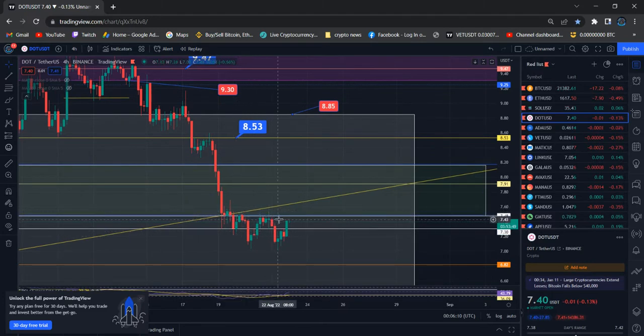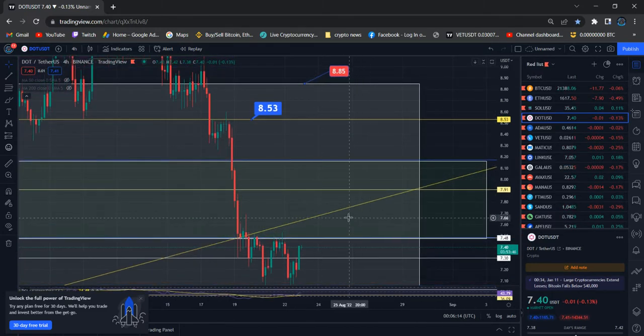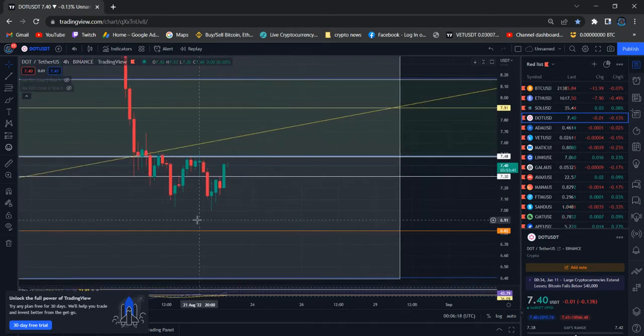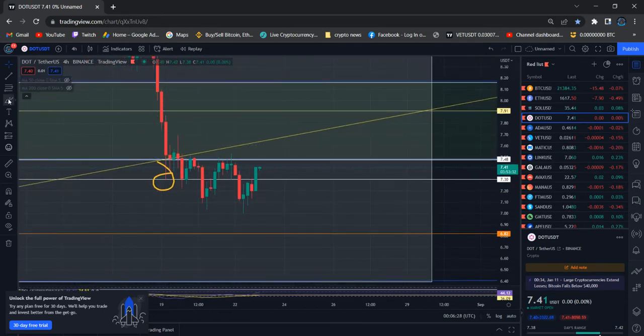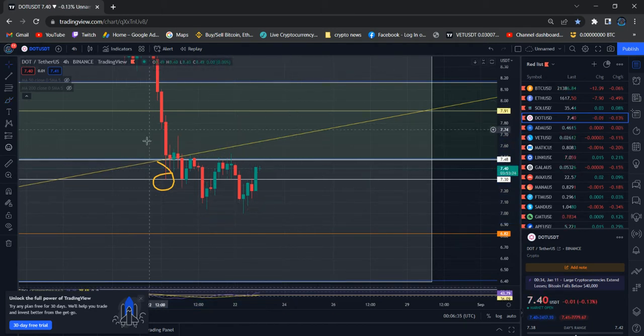The expected area — I told you I have one price box that's going to be the rejection area after starting to land at that target of seven dollar thirty. One more time Polkadot respected my price target, and you can see this entire move is along with my price targets. Price did not move above that.